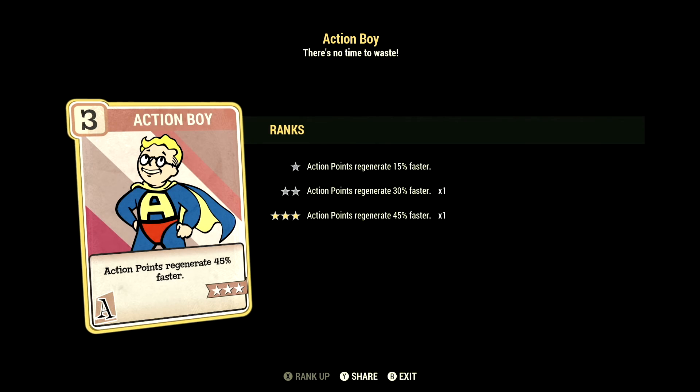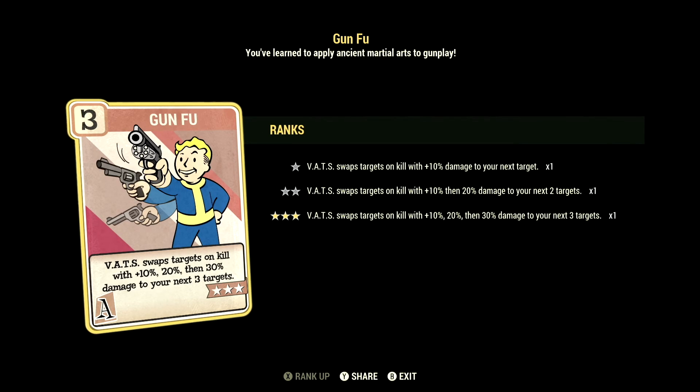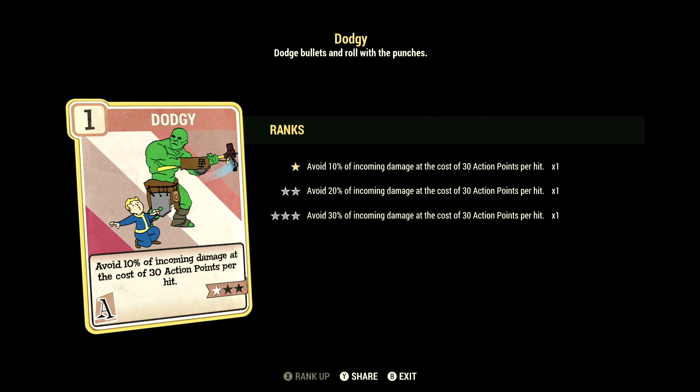Over in Agility, we have 15, and this one has Action Boy at 3 stars — Action Points regenerate 45% faster. We have Evasive at 3 stars — each Agility point adds a plus 3 to damage and energy resistance, max 45, no Power Armor. We have Gun Fu at 3 stars — VATS swaps targets on kill with a 10% to 20%, then 30% bonus damage to your next 3 targets. We have Adrenaline at 5 stars — gain 10% to max 60% damage for 30 seconds per kill, duration refreshes with kills. We have Dodgy at 1 star — avoid 10% of incoming damage at the cost of 30 Action Points per hit.